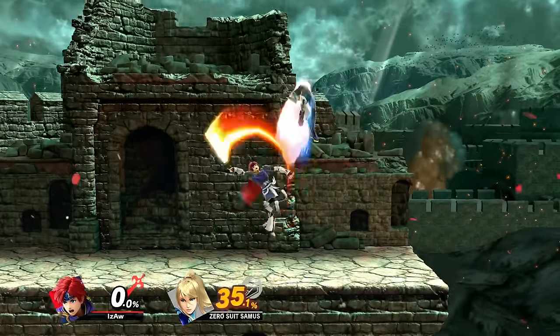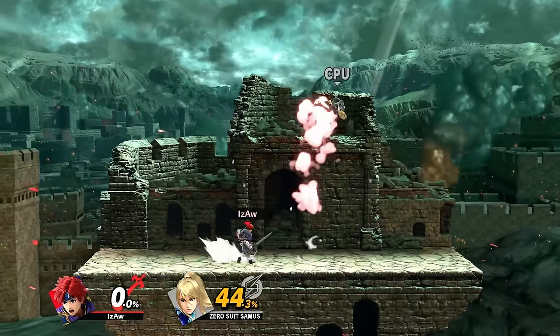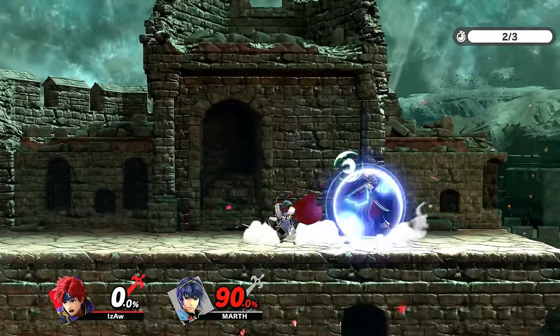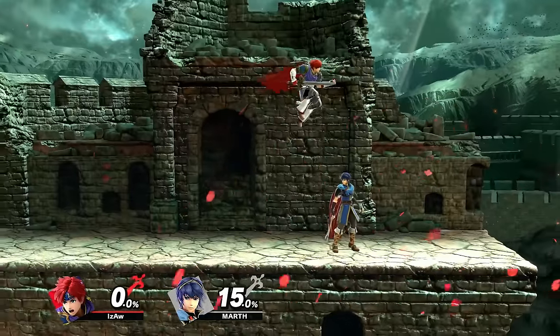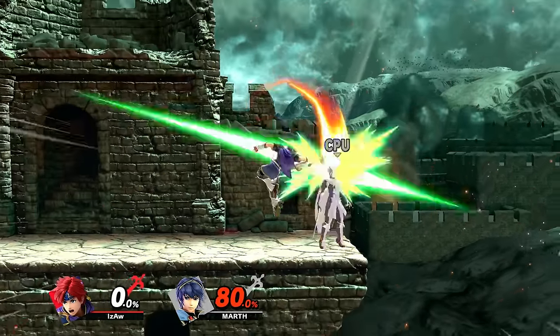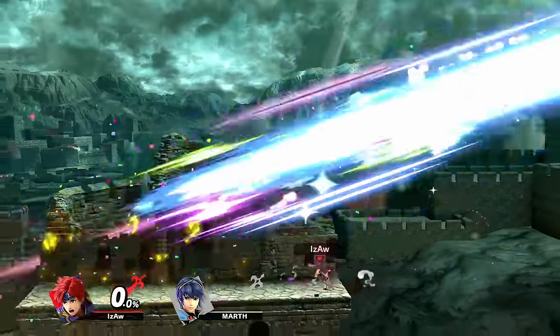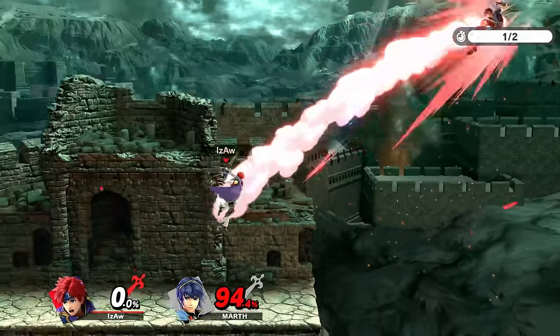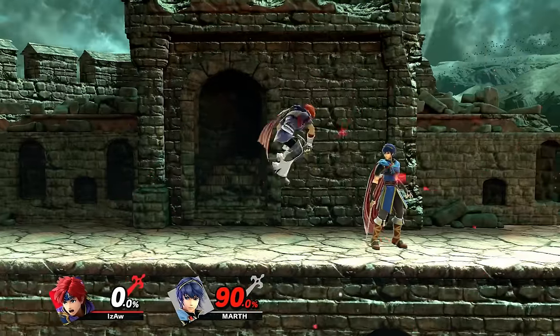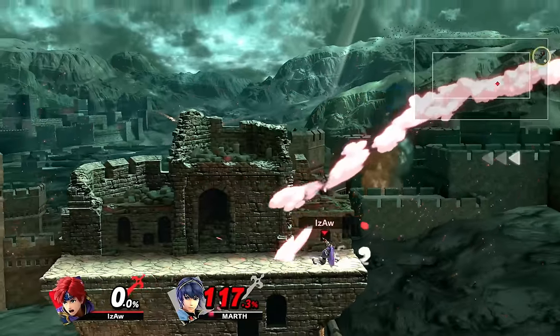Buffering an up air can be really good for punishing opponents above you and juggling. It's a really safe aerial to land with, but will be better if slightly spaced. If landed, it'll lead you to almost anything, and it can kill confirm into back air at high percents, making it really good for corner pressure. Connecting the sour spot allows you to kill confirm as well.